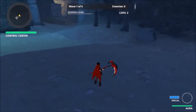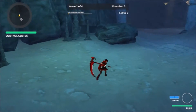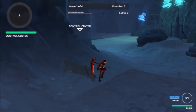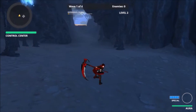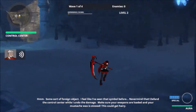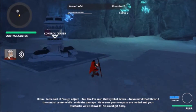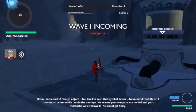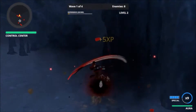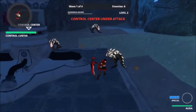Where is everybody? Hello? Anyone? It would appear I'm on my own. Okay, we'll just roll with that. Defend the control center while I undo the damage — make sure your weapons are loaded and your mustache wax is stowed, this could get hairy. Certain Weiss was here too, but she seems to be gone. So we're defending the control tower all on our own — that is actually the first time that has happened. Usually this whole co-op thing has gone very smoothly.